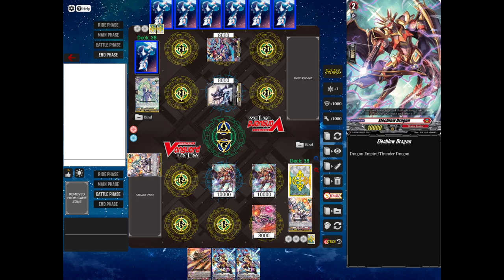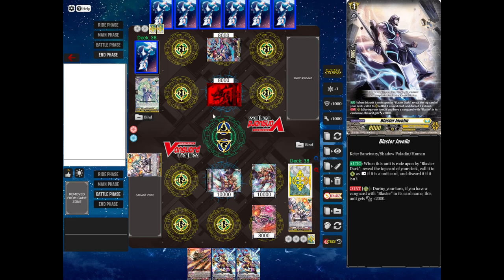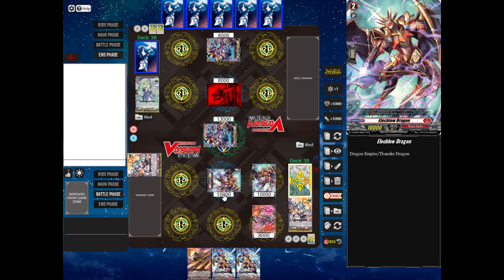Battle phase time. I'm going to attack my opponent's Vanguard with Elect Blow Dragon. But what if my opponent doesn't want to take damage? Obviously it's not good to take damage — if you get 6 cards in your damage zone, you lose the game. So my opponent's going to try guarding from hand. You can call cards from your hand to try to block an attack. My opponent will call Shadow Ball Archer Luzana to the Guardian Circle — note the 5,000 shield. When you're guarding, the 5,000 shield is what gets added to your defending unit's power.